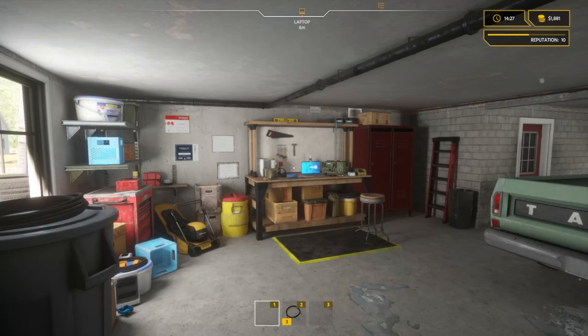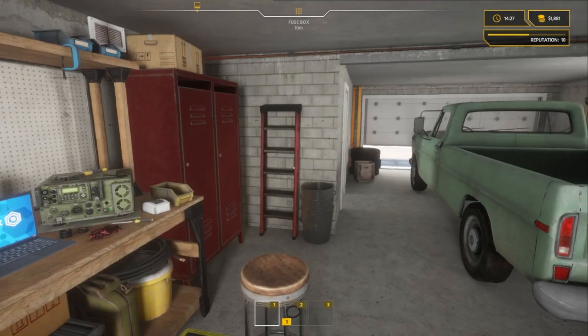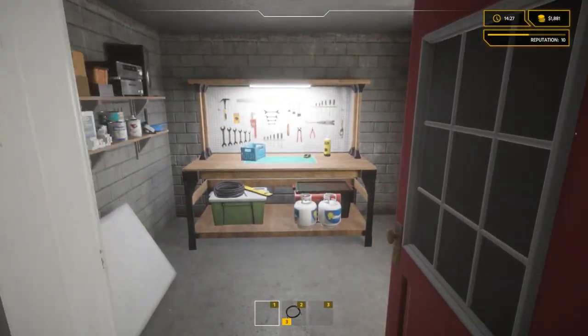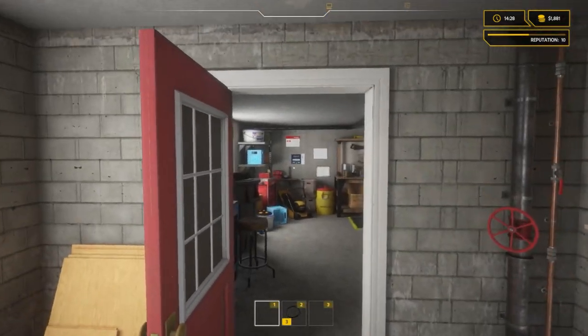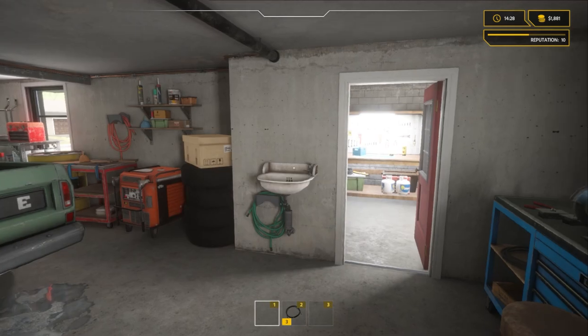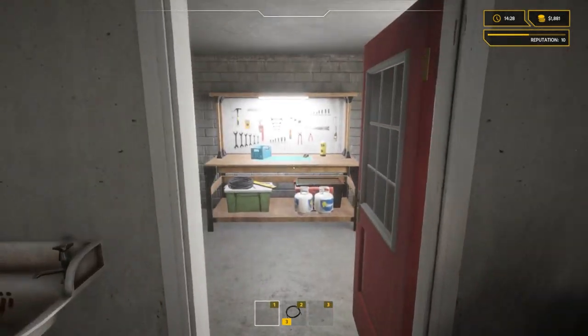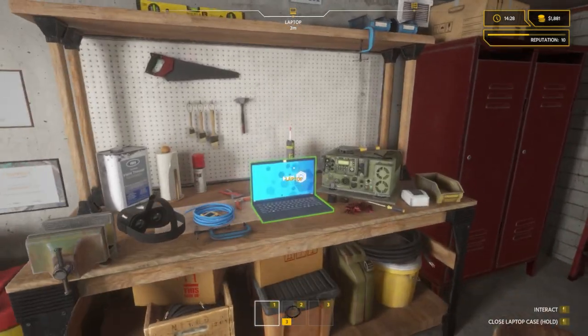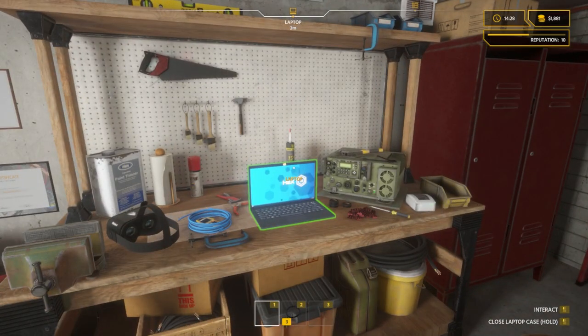Welcome back once again to Electrician Simulator. Today's beverage is a very nice peppermint tea. In the previous episode we did a rewire that perhaps didn't conform 100% to all standards and regulations - but they're more like guidelines, obviously - and then we repaired a mouse that probably should have just been replaced, but we got paid for it and saved landfill, so not all bad.